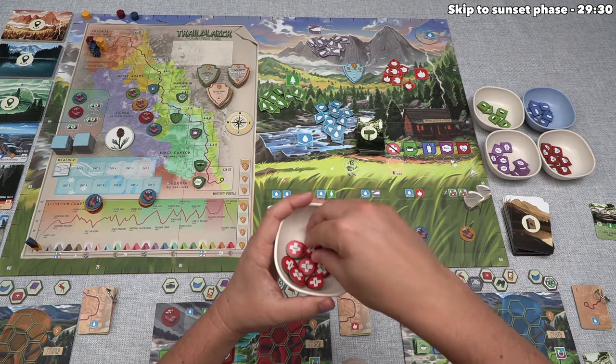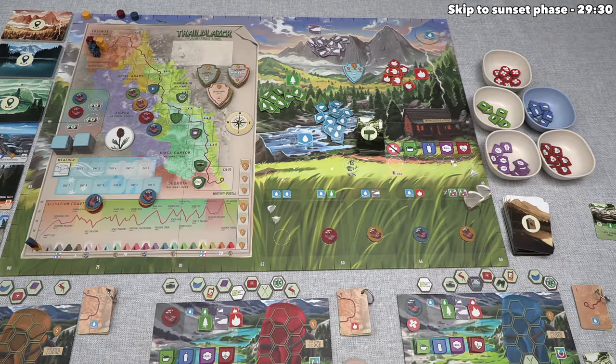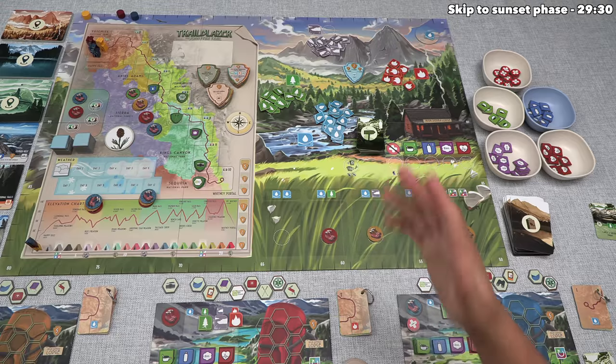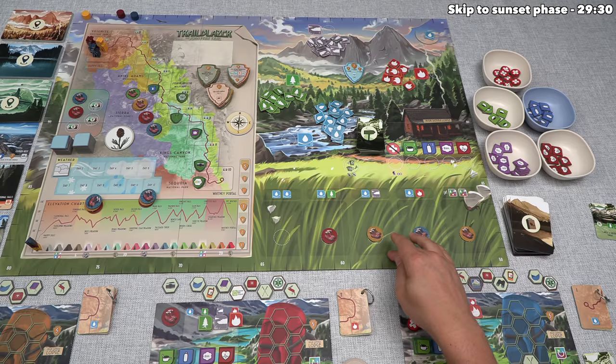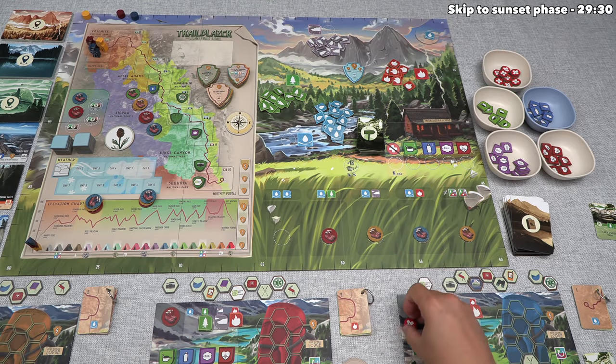After considering those options, they are going to go hiking and simply take a hardship token. Once the game is over, if you have one hardship token, you lose four points. If you have two, you lose nine points. If you have three, you lose 16 points, and if you have four of these hardship tokens, you lose 25 points. So these are a significant thing to take, but it looks like the blue player feels they have lots of time to remove it at some point later on in the game.